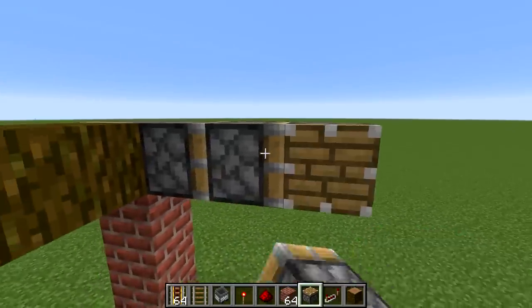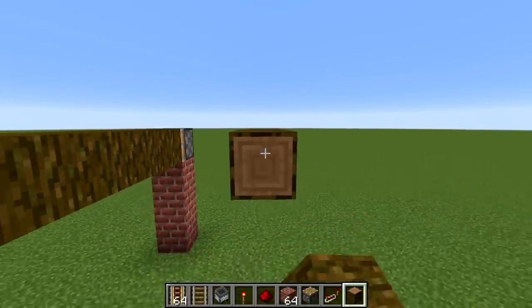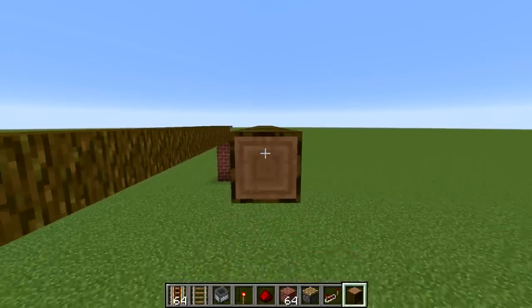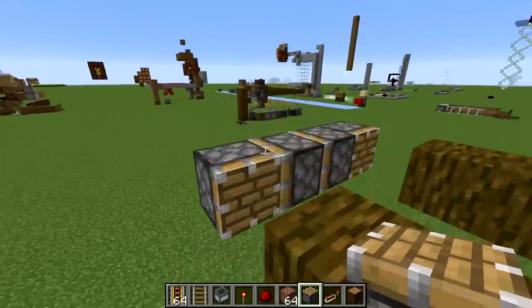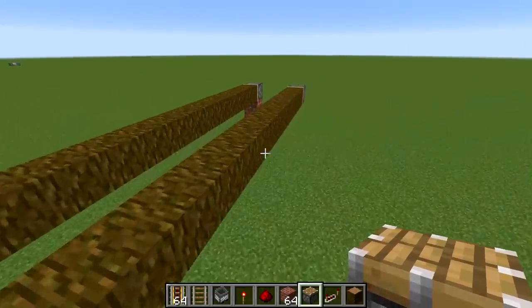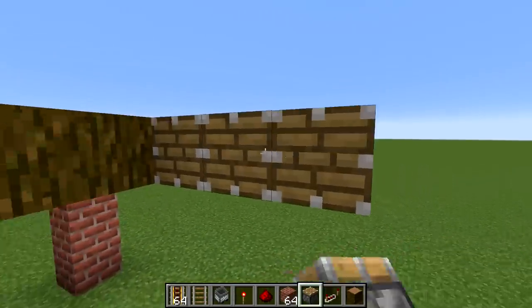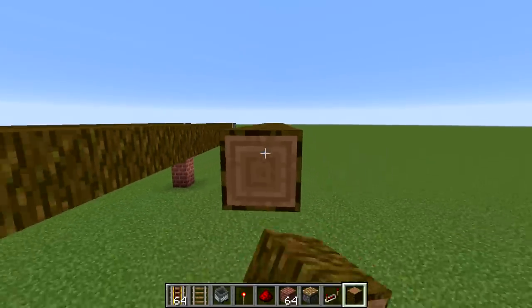Now we're going to need to make more rows. You can add pretty much however many rows you want. I'm going to add five rows, so we'll do one through 12 right here. Then we need two blocks and then a normal piston like that with a gap of one block right here. And then we just do this however many times you want for your farm. I'll be back once I'm done doing this.